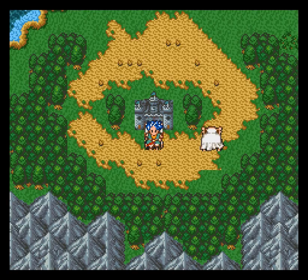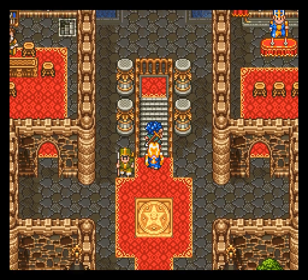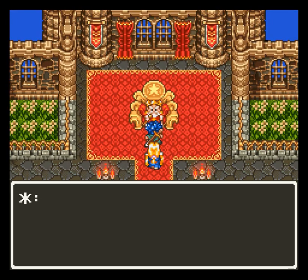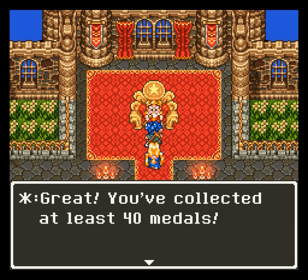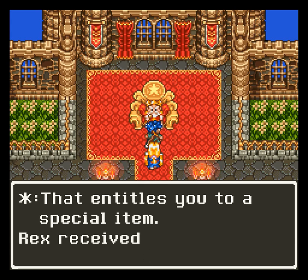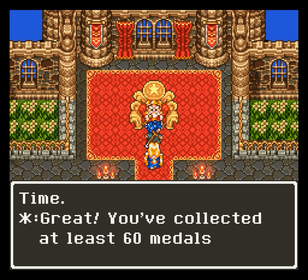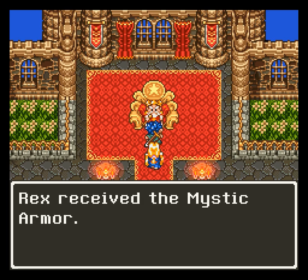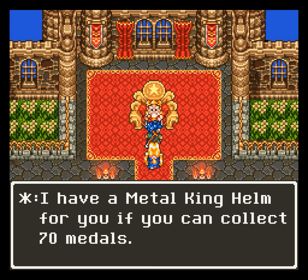First thing we're going to do — and this is what we would have done last episode had I slimed my party and been able to get the small medals from the Slimopolis — is we are going to get the Miracle Sword, the Hourglass of Time, or the Sands of Time, and then we're going to get the Sacred Armor. The Sword of Miracles is one of the strongest swords in the game, but most importantly, every bit of damage you do with it, you get 50% of your HP back — you regenerate 50% of the amount of damage you do.